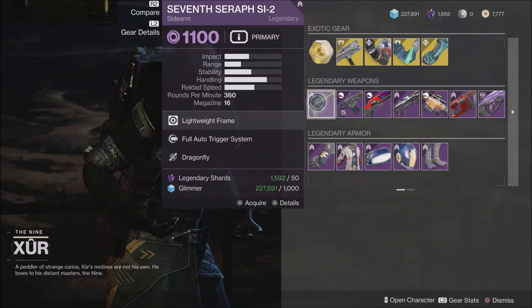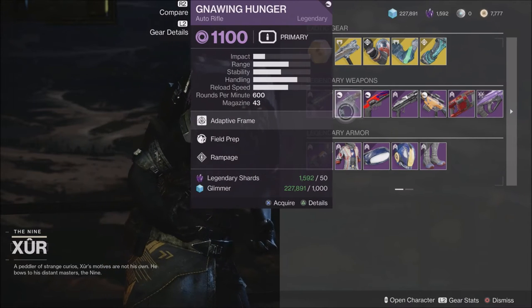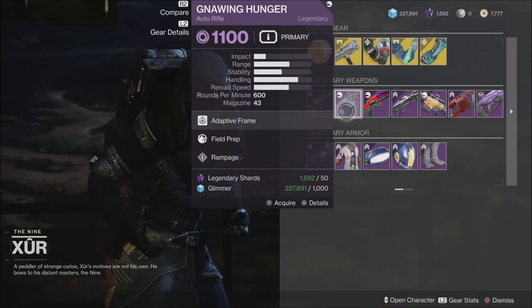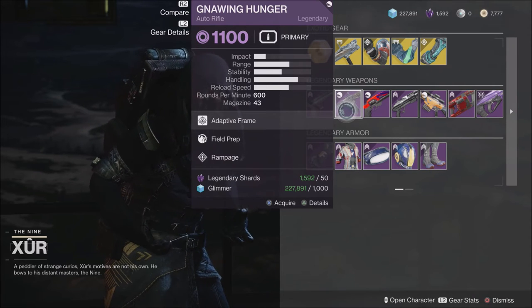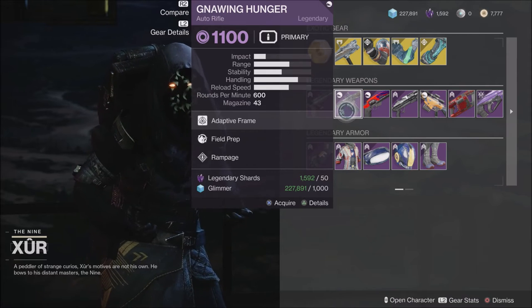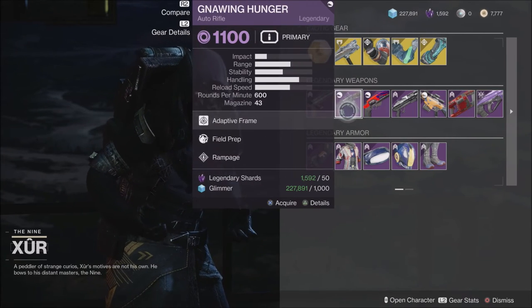When it comes to the weapons, we have the 7th Seraph sidearm, which has Full Auto Trigger System and Dragonfly. The Gnawing Hunger, which is an auto rifle that a lot of people want — I've only gotten one of these to drop in the last several months. This one has Field Prep and Rampage, which is better than the one I got in a game drop. The one I have is more PvP focused, so this would be a bit better for PvE with the Rampage perk.